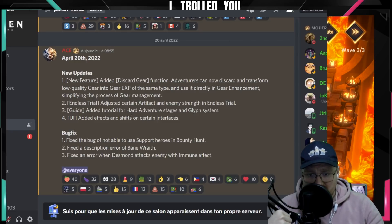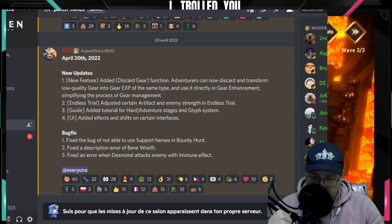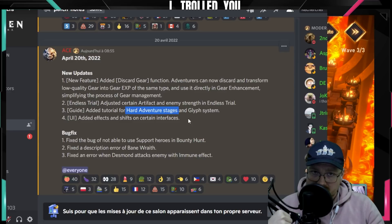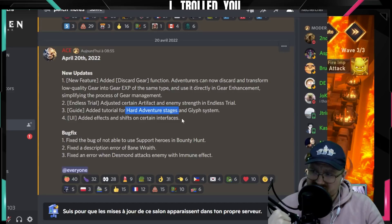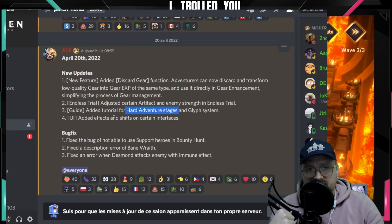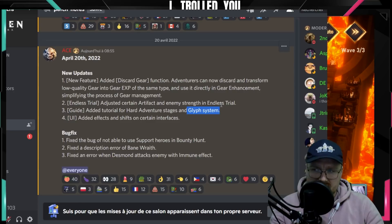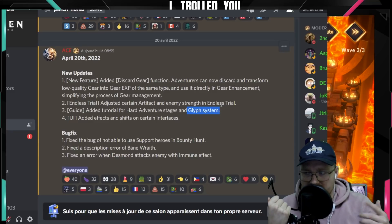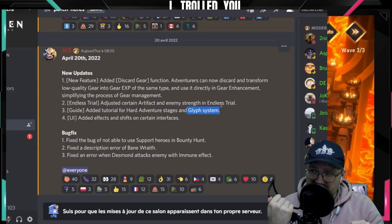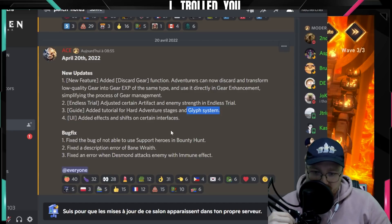Added tutorial for hard adventure stages and glyph system. Why do you need a tutorial for hard adventure stages? I'm guessing only new players will see this. I understand the glyph system tutorial — explaining how you go from gray to blue to green. But a tutorial for hard adventure? What would it say — 'level up your heroes, you might die, it's hard'?